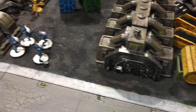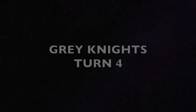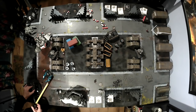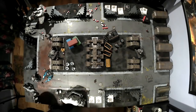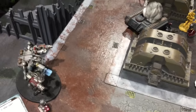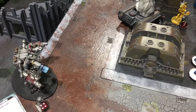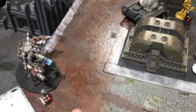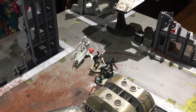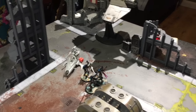Going into my turn four. I draw Secure Objective One and Two. I'm hoping the Grand Master can keep their battle lines busy enough to try and ignore those five Terminators. End of my turn four — killed the Falcon. Killed the Fire Prism. Got that one.